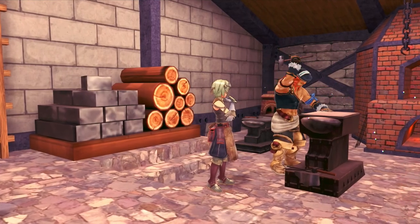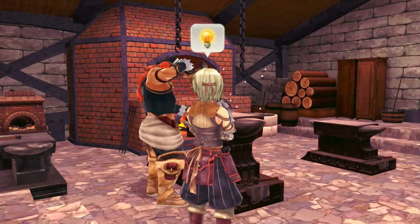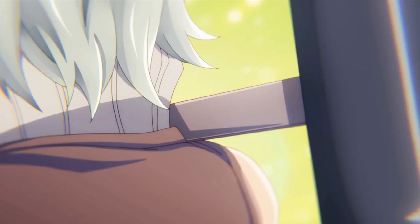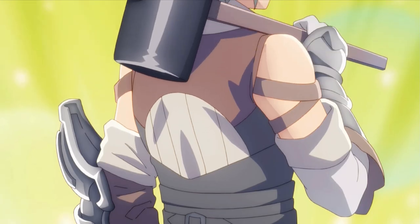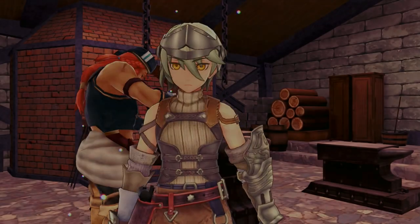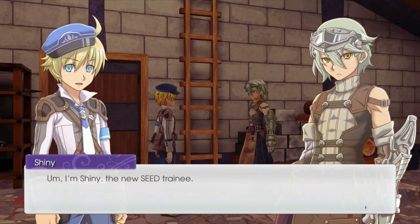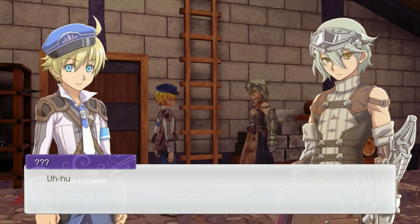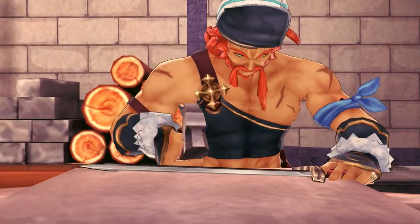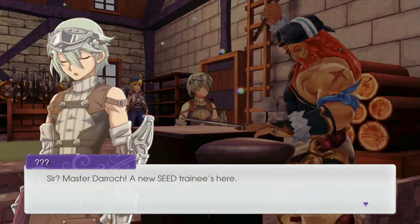This looks like it's the weapon and armor shop — a blacksmith of sorts. Pretty much every character seems to get a little intro like this, different from the gameplay graphics. Oh my god, can you stop hitting that hammer and say hi to me? He's like, nah, I'll just keep hitting. Sir — Master Derek — a new seed trainee's here.